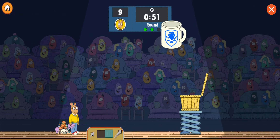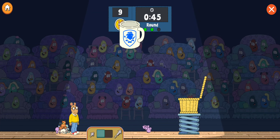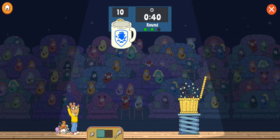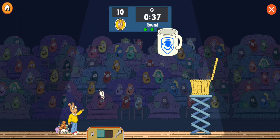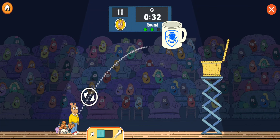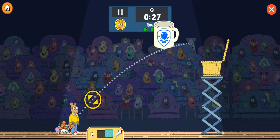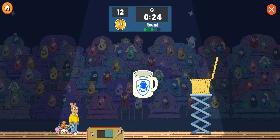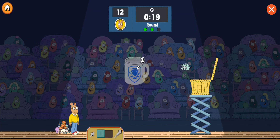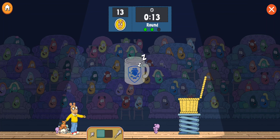That's the nap power-up! Hit it with the stuffy to make a ten-second nap! That's the points power-up! Hit it with the stuffy to get extra points — if you make the basket!